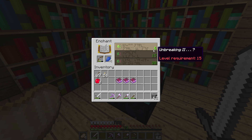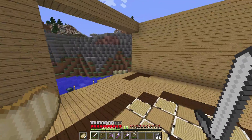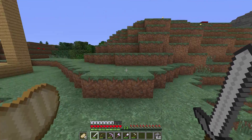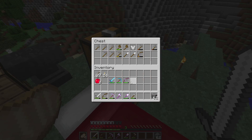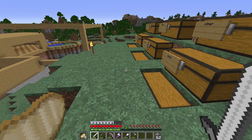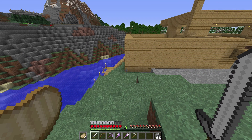We now have efficiency two, power one, and blast protection two. That wasn't super worth it for the sword or the bow. That was a complete waste of time, so I might as well combine these with my main stuff. Now we have a power two bow, efficiency three diamond pickaxe, and a sharpness one sword. Let's go into the Nether.